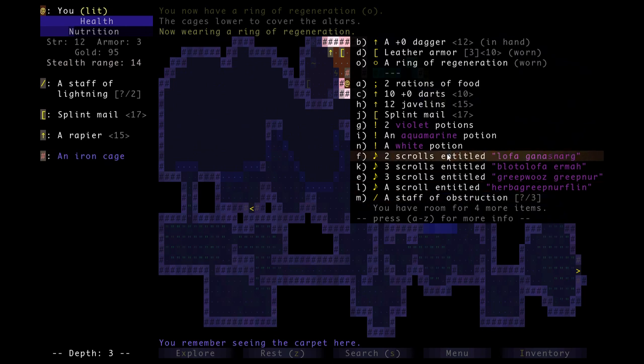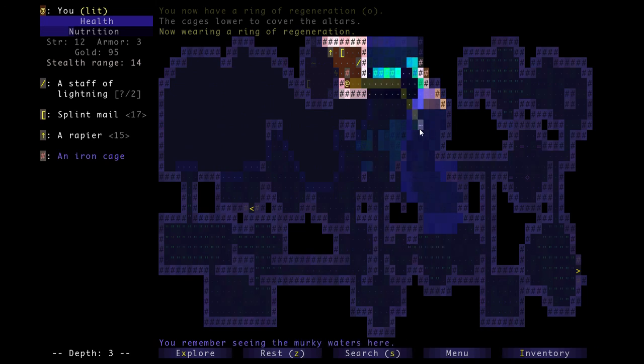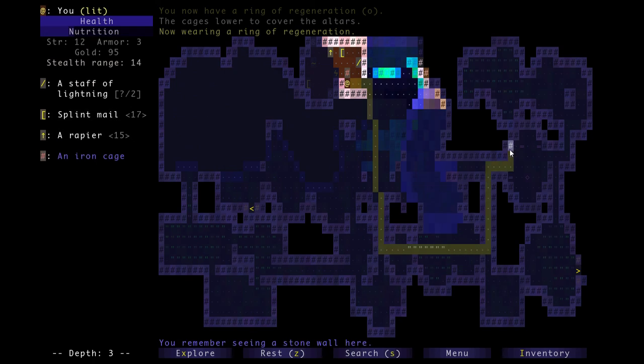I'm still not going to drink my potions yet. I'm going to wait until I have a full pack, and also since I've already explored this level, if I do drink potions on the next floor and it happens to be a potion of detect magic it'll reveal the positive or negative magic of all the items on the whole floor. It's best to wait until you're on a mostly unexplored floor so you can get maximum usage out of a potion of detect magic.